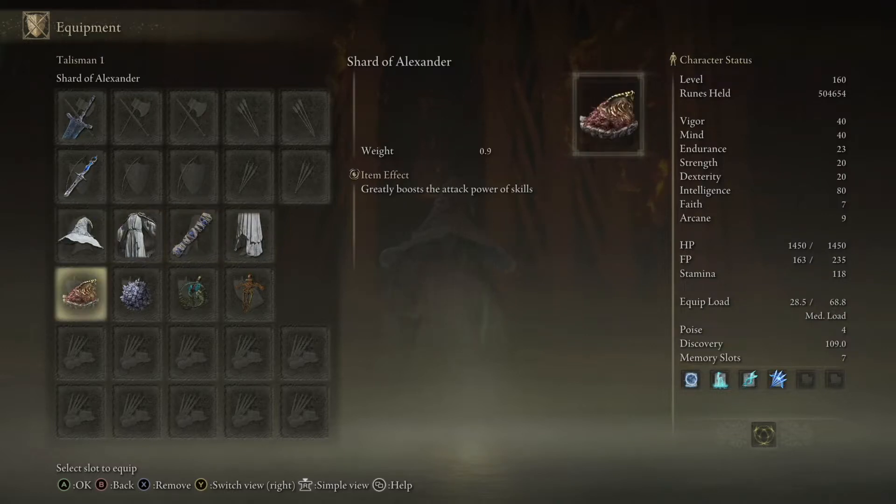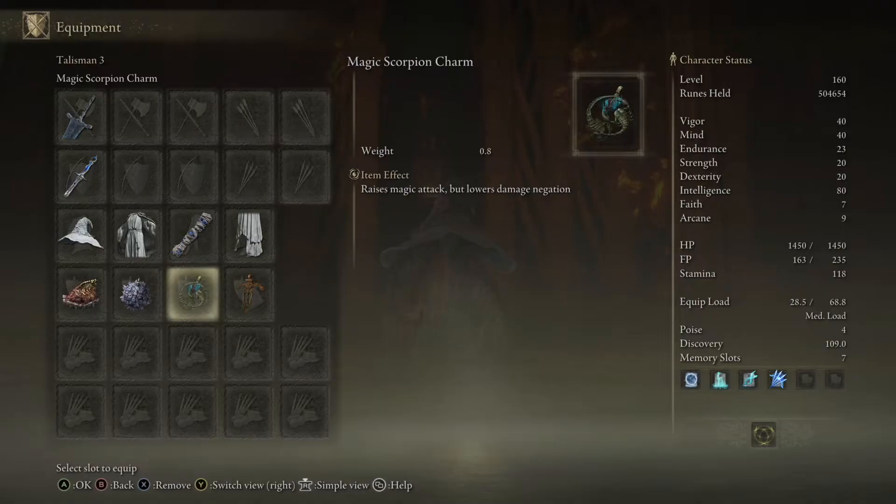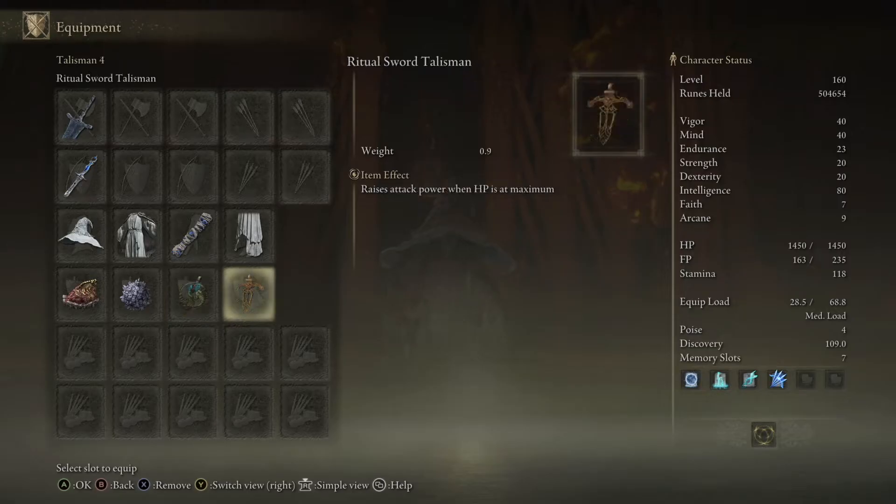Moving on to our talismans. The first one is the Shard of Alexander, which boosts the Moonlight Greatsword weapon skill. The second is the Graven-Mass Talisman, which boosts all spell damage. The third is the Magic Scorpion Charm, which boosts spells and the sword — especially the sword's charged projectile after activating the Moonlight Greatsword weapon skill. The final talisman is the Ritual Sword Talisman, which boosts all attacks when you're at full HP.